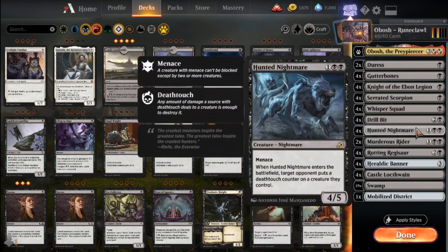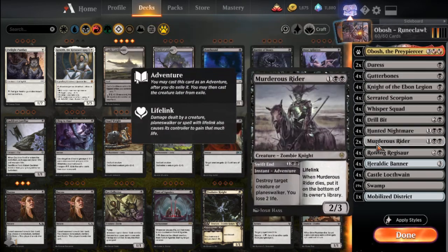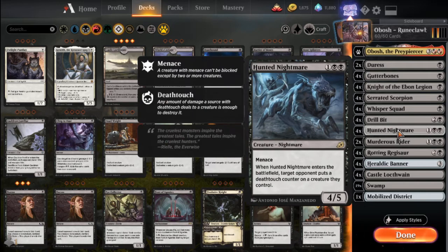Here's an interesting one: Hunted Nightmare. This is one black-black for four or five, so it's just a huge creature, but your opponent gets to put a Death Touch counter on one of their own creatures when it enters the battlefield. What I've noticed is that when I played this deck on my own, I was constantly playing against decks where that downside was just big enough that I never wanted to cast this card, and then there were cards like Mayhem Devil where if I had a Hunted Nightmare in my hand, I couldn't cast it at all.